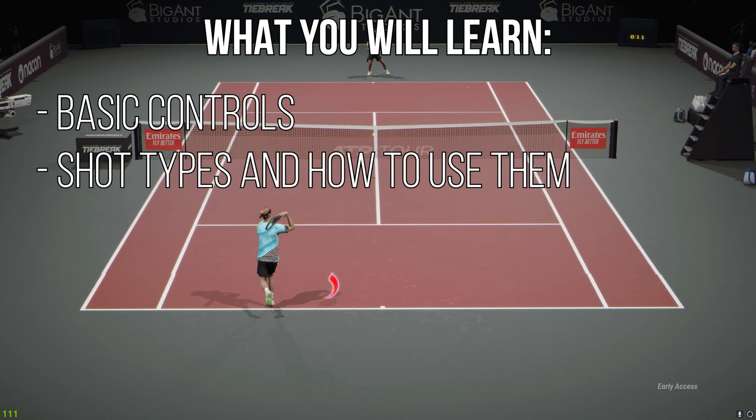First, the topspin. Topspin is the default shot type in tiebreak. To perform a topspin, you need to hold circle or B button on your controller. You should use topspin as your go-to shot type as it's the safest option for returning any type of opponent's shot — whether they played slice, a drop shot close to the net, or an aggressive flat shot, responding with topspin maximizes your chances for returning the ball successfully.